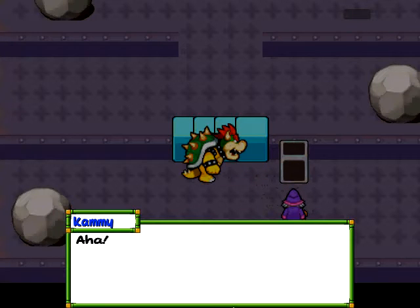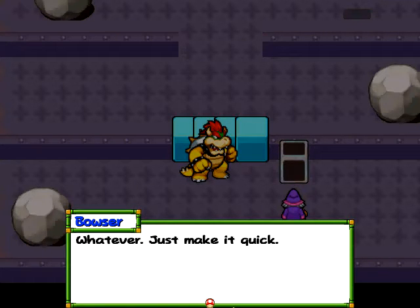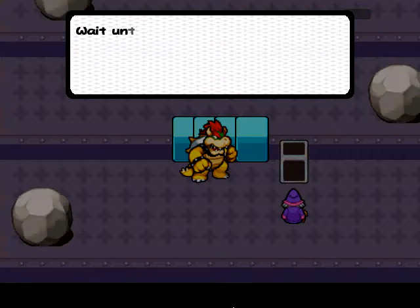Well, you're the one who's been in the lead this whole time. Let me see what I can do with this object. It may be a switch. Just make it quick. Timing this is the same as timing Cammy's regular attack. Really? Just hit a button?